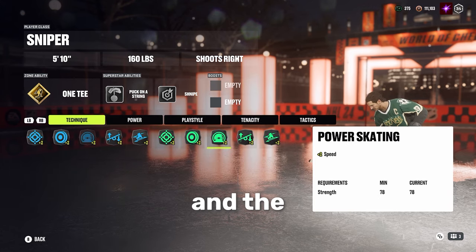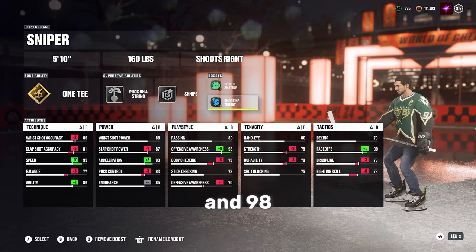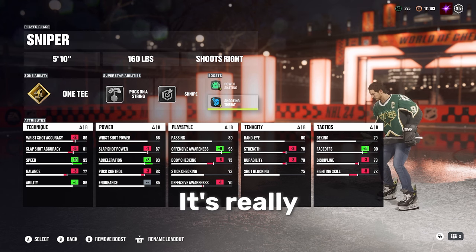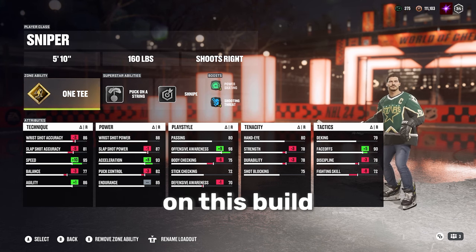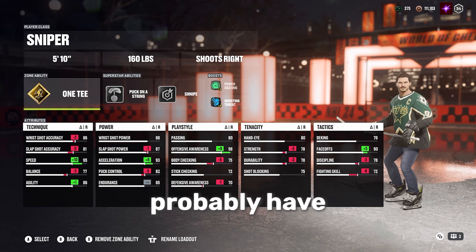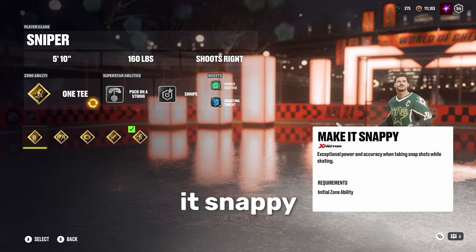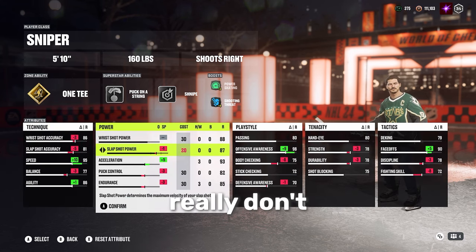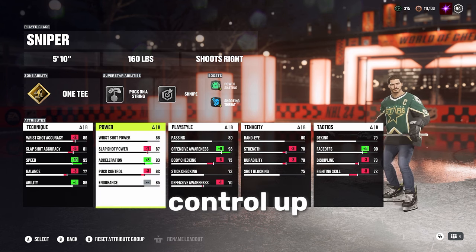We're going to run the speed boost and the offensive awareness boost, which will bring you up to 95 speed and 98 offensive awareness. The offensive awareness really helps and it's great for 1T, but I don't really recommend running 1T on this build because you are such a fast build — you'll probably have the puck and can create your own shots. Close quarters and make it snappy also work extremely well, and you really don't even need the slap shot power at all. You could take it down and bring deking or puck control up.